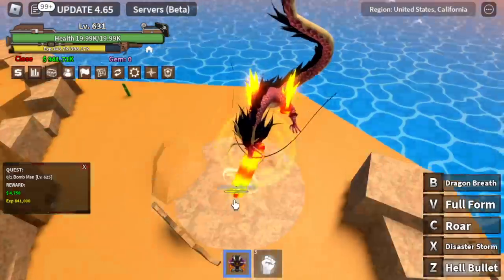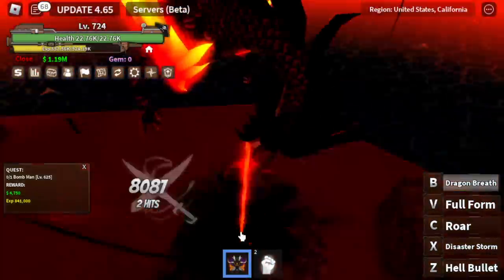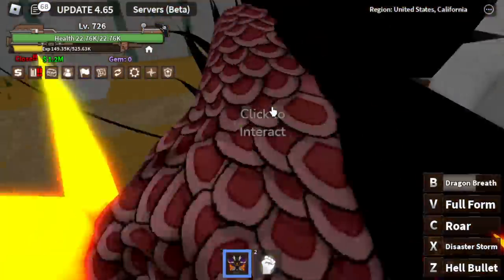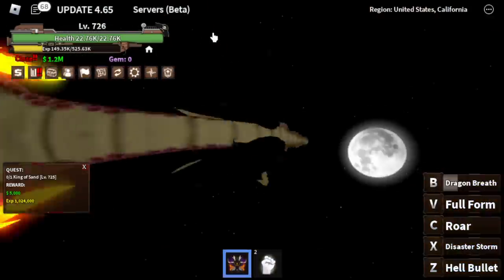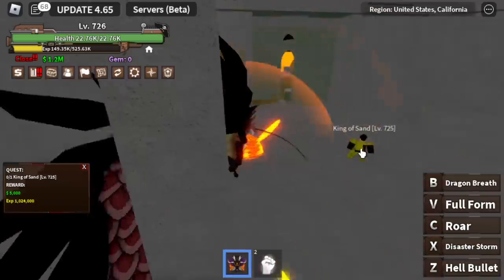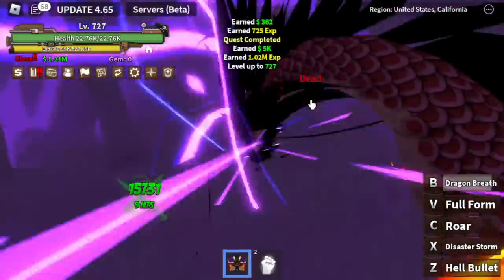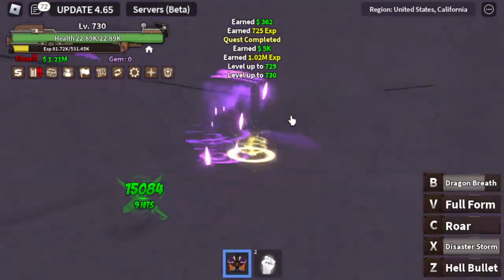I wasn't able to make one before, but as you can see I am now making videos on King Legacy again. At level 725, for our final mob for this video, we're gonna fight the King of Sand. He's located in his own fortress. We're gonna use our B-Skill as our initial damage and use all our skills to burst him. There you go — 15,000 damage. We're gonna keep on defeating this one.